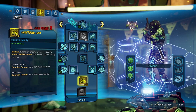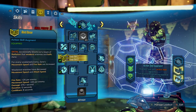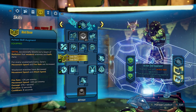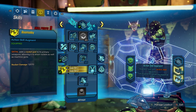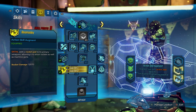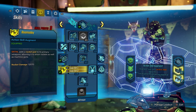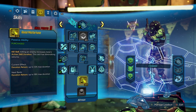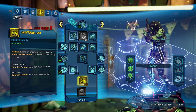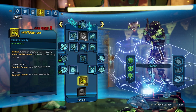For the sentinel's augments, I grabbed Bad Dose, which increases Zane's fire rate and movement speed for every enemy weakened by the drone. I also grabbed Boomsday, which adds a rocket pod to the sentinel — it still shoots its normal machine gun bullets, but the rocket pod helps proc kill skills with the Seein' Dead class mod more often. Basically the sentinel on its own can prop Good Misfortune and help your action skills last longer.